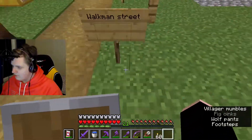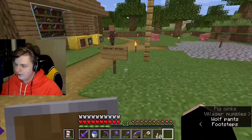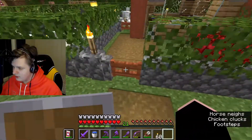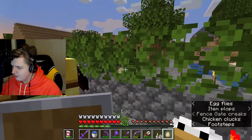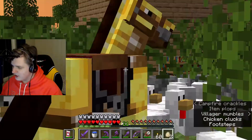Let's start with my house. If you want to get to my house from the main place, you go through Walkman Street, as we call it. You run up here, open the gate, get in. You have nether wharf here, my chicken farm — which I'm actually gonna get rid of later — and then we also have my horse.